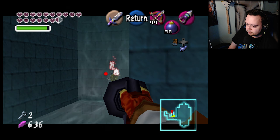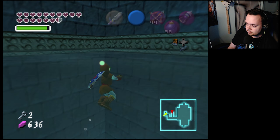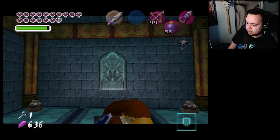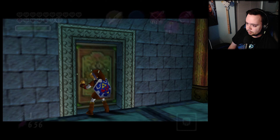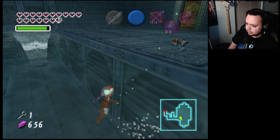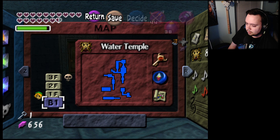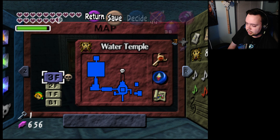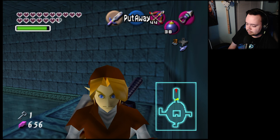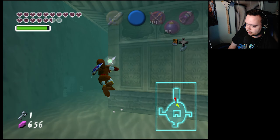A singular Deku nut, and this — normally boss key but it's 20 rupees. All right, we're done with this place. Let me check the map — yep, spiders done, no more chests. Boss time! We have an extra key though — how did that happen? Weird. All right boss time — we'll see what this is, maybe it's Gohma or Volvagia.